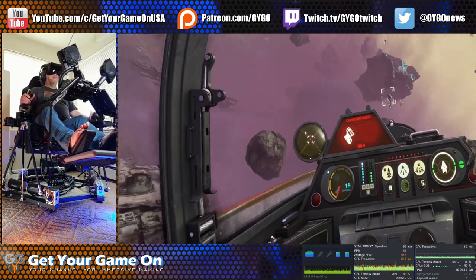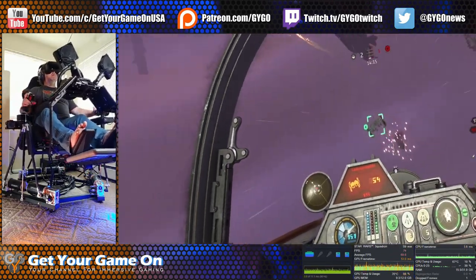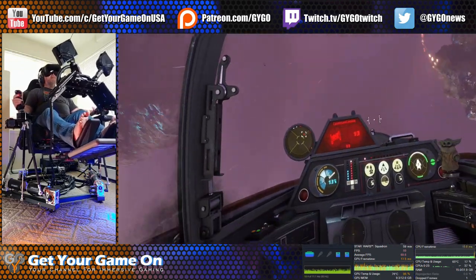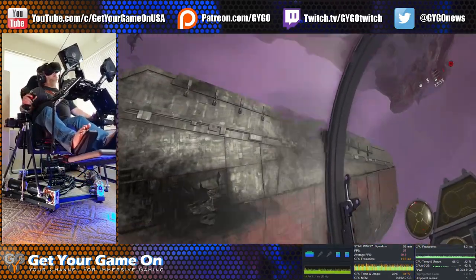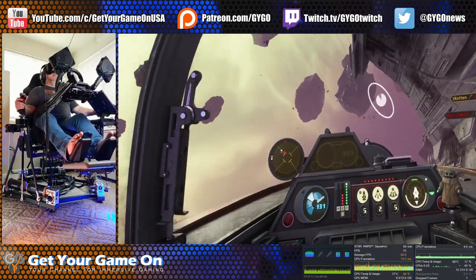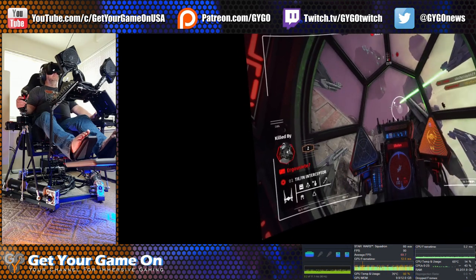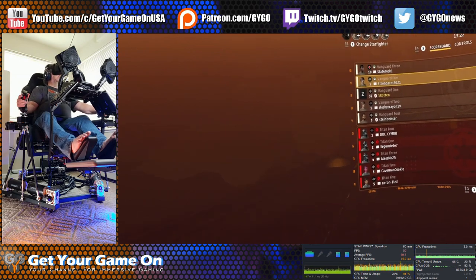Here we go into the fray. Coming up on our first target — a bomber is behind him, a little too close for missile locks, but we'll try to take him out before he gets our buddy. He's shooting at our ally and doesn't seem to care that I'm behind him — we make him pay and get the first kill. Then a TIE Interceptor came up behind me and I apparently didn't notice — first death. Scoreboard shows us right in the middle. Not too bad — got one kill.